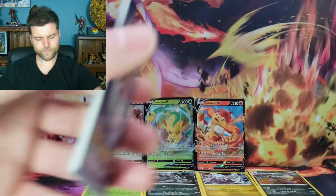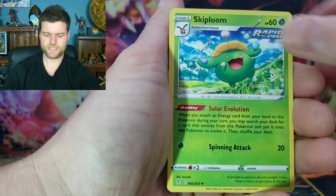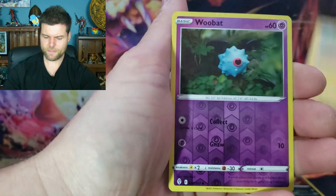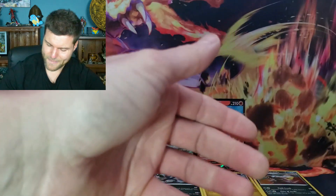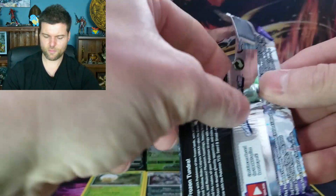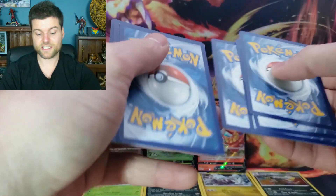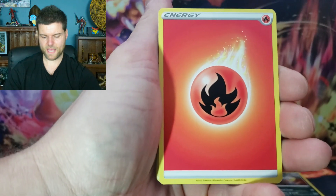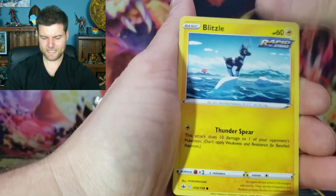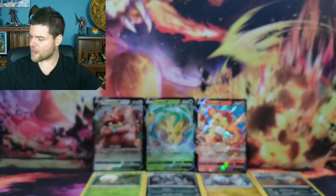Let's just see the next pack. An alternate art from Evolving Skies would be nice. Fire energy, Skiploom, Rhydon, Carvanha, Gossifleur, Fletchling, Scraggy, reverse hollow Woobat, and non-hollow Pinsir - nothing from that one. Moving on to Chilling Reign, one more tin which is the Umbreon tin. Can we get something? Lots of alternate arts in this set. Energy, Steenee, Vullaby, Ralts, Lapras, Blitzle, Crabrawler, reverse hollow, and a non-hollow Slurpuff.